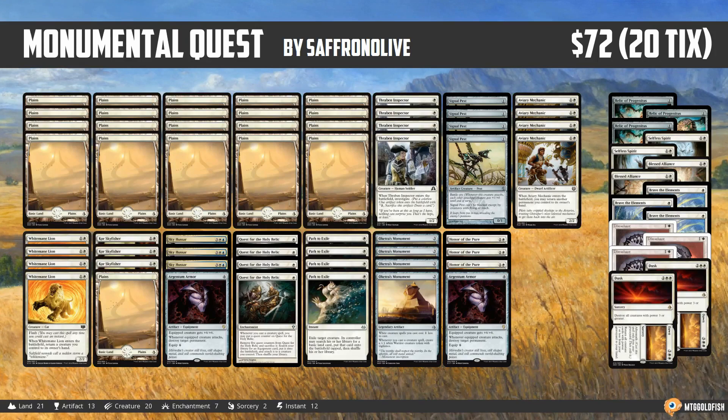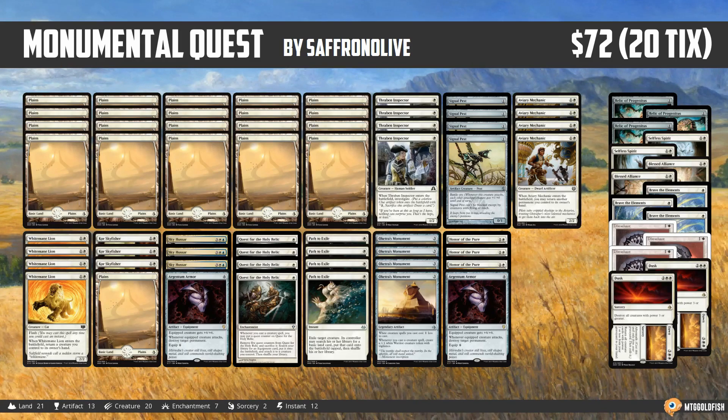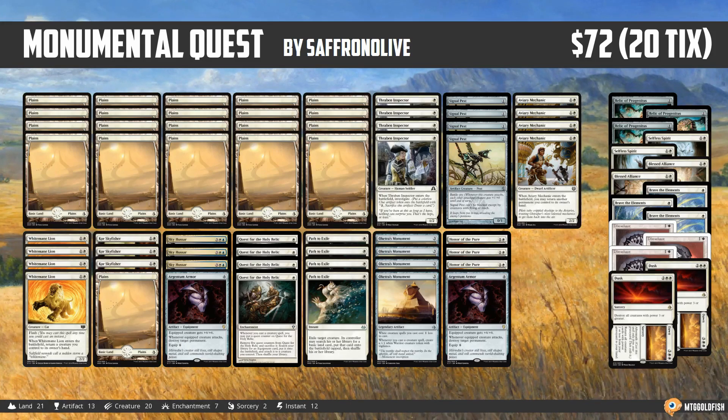So this week we're heading to Modern to play a deck that I am super excited about. This deck is really unique, it's super fun, and it's fairly competitive. I'm calling this one Monumental Quest, combining the power of Oketra's Monument and Quest for the Holy Relic to do some really sweet things. Only 72 bucks in the paper world, definitely not bad for Modern. 20 ticks on Magic Online, so a pretty great price for a deck that I'm just in love with.